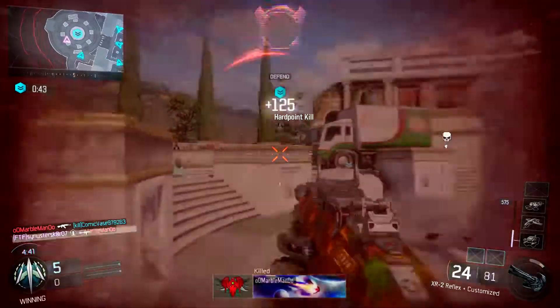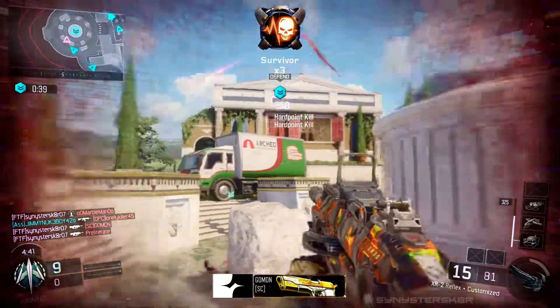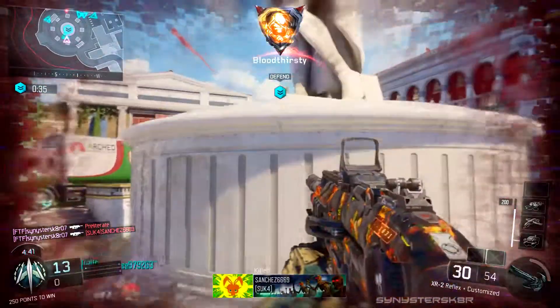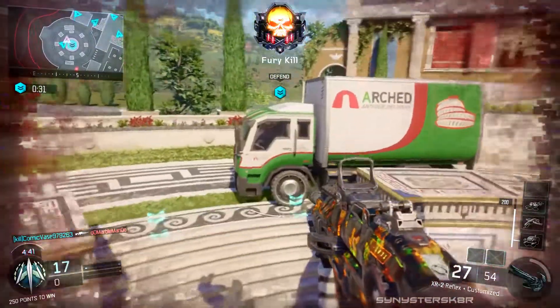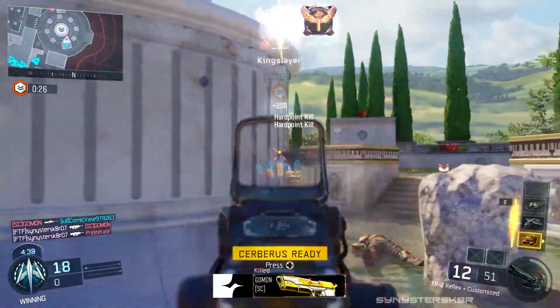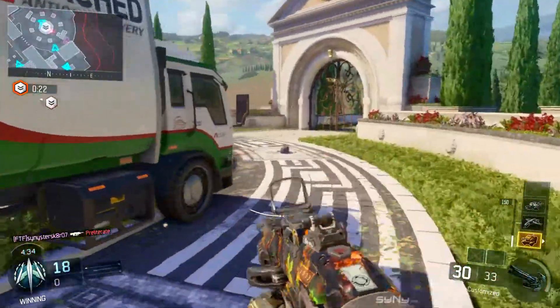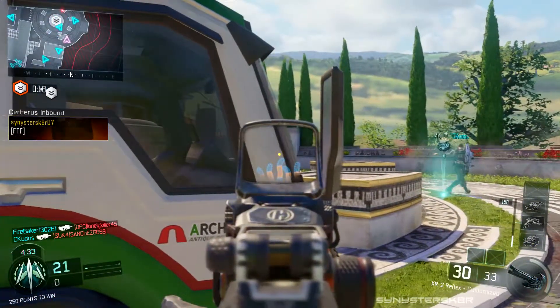Hey, what's going on guys, Sinister Skater here with a quick video showcasing the recently added Underworld camo that you receive upon completing one of the special contracts. The way that you earn this thing is something that I'm a fan of — I like being able to work towards another camo, or having just the option to buy the camo, instead of having to wait for RNG to randomly give you a new camo in a supply drop.